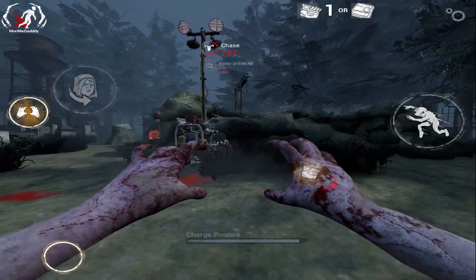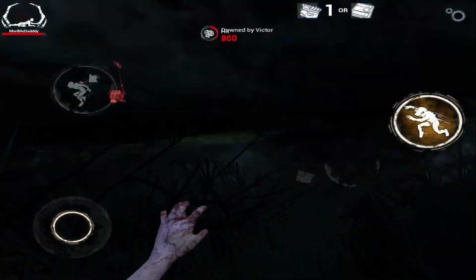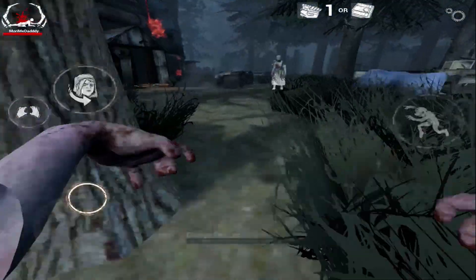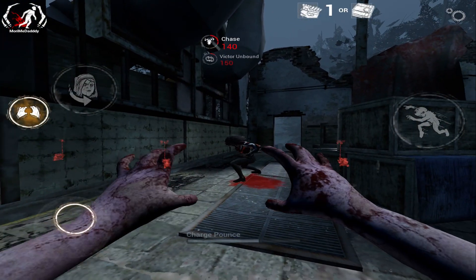Victor's special ability is called Pounce. When you activate Victor's ability, he will charge up his attack. And once it's charged up, you release the attack button. In this attack, Victor can hit survivors from very far away. When you successfully hit a survivor with the Pounce, you will damage them.